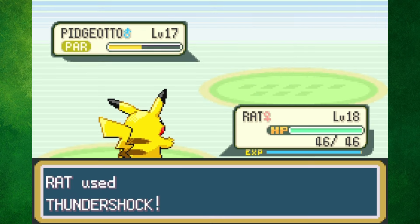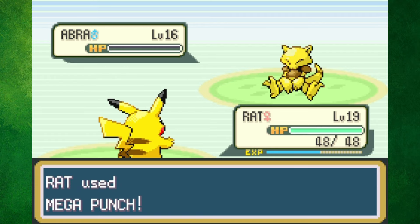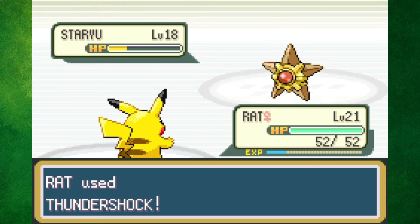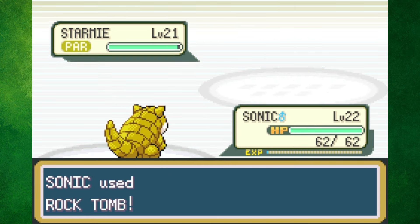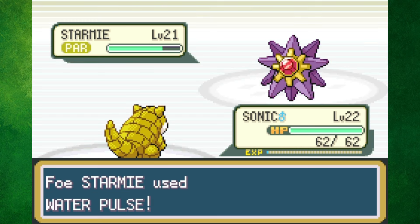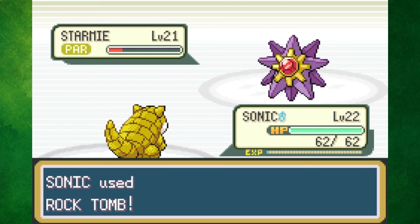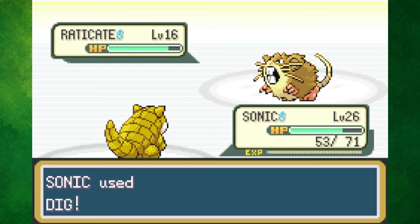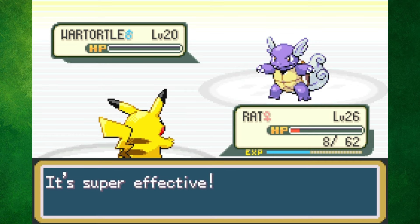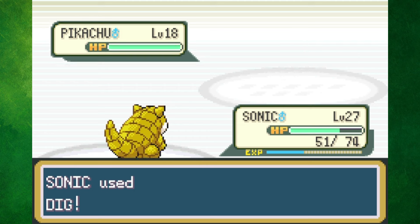The rival fight by Cerulean City wasn't difficult at all, as Pikachu took care of business besides Sandshrew, who dealt with Rattata. Misty was a different story though. Her Staryu didn't stand a chance, but even after paralyzing Starmie, it was easily able to KO Pikachu. Misty then went for Recover, and I tried to hang on by spamming Sand Attack, but eventually my entire team got taken out. Fortunately on my fourth attempt, I got some better luck with Paralysis, and Sandshrew managed to finish the job with Rock Tomb.